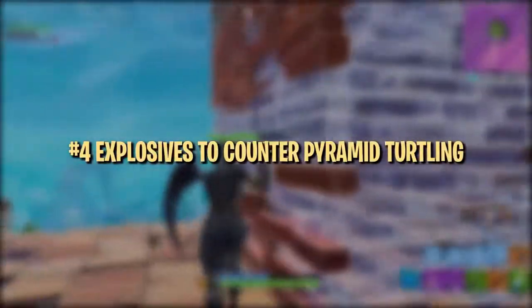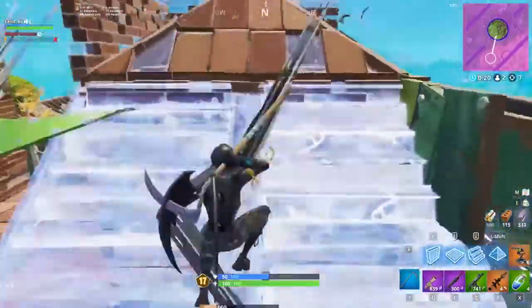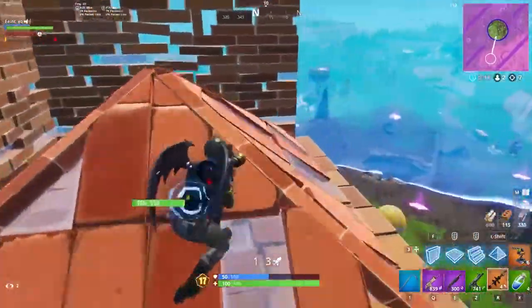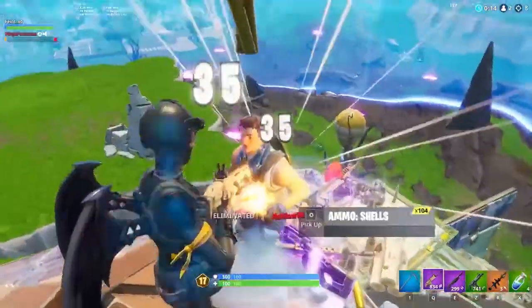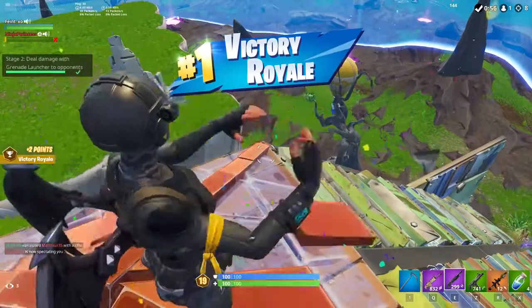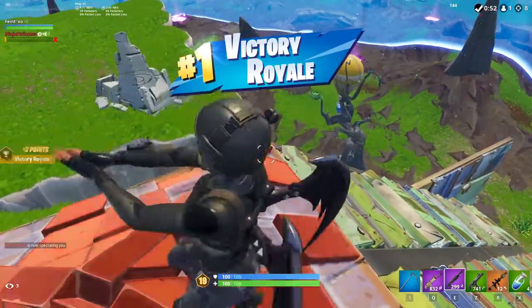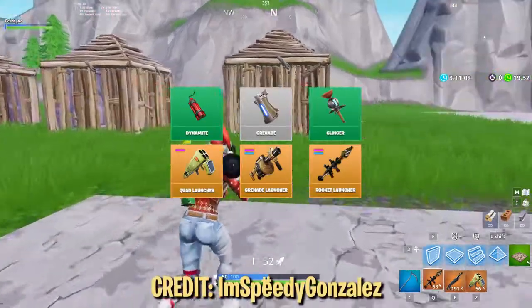The fourth trick is one of the best ways to counter turtling with explosives. If an enemy is turtling with a ceiling and a pyramid on top of their box, you can stand on top and blow up the entire box without taking any damage. By shooting or throwing your explosive on a different side of the pyramid than you're standing on, you'll avoid any splash damage. This works with all explosives currently in the game, although some work better than others.